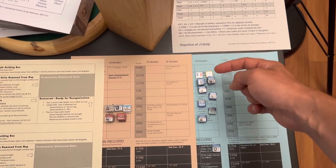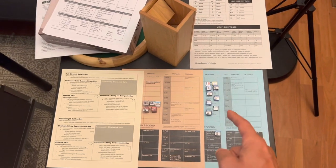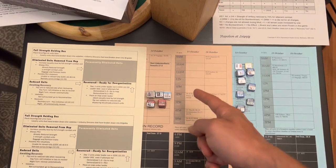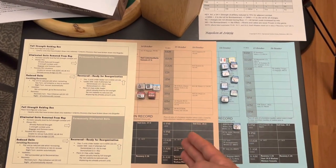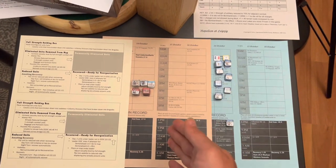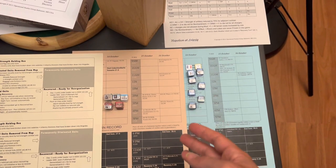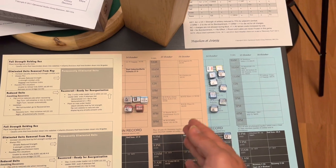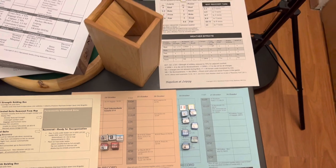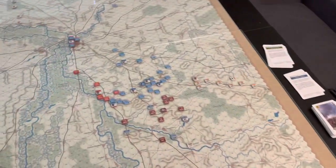The Battle of Liebertwolkwitz starts at 10 a.m. and goes all the way to 6 p.m. Some campaign rules mean that certain days — like October 15th — are optionally playable, but I'm going to choose not to play them because historically there was no action on those days. The campaign rules say if you skip a day, leave units where they were and add new units that would have come in. So we'll go October 14th, skip the 15th, go 16th, skip the 17th, then go 18th and 19th for the actual Battle of Leipzig.